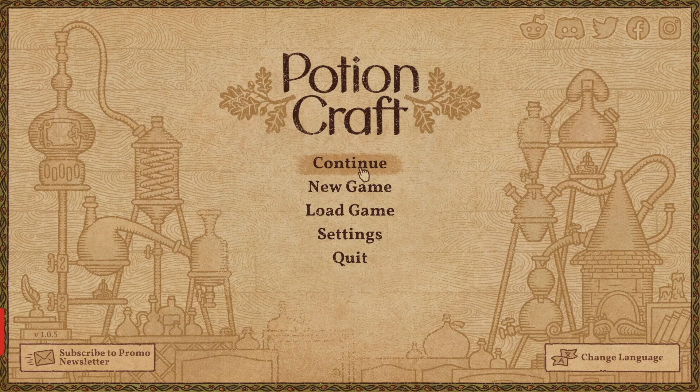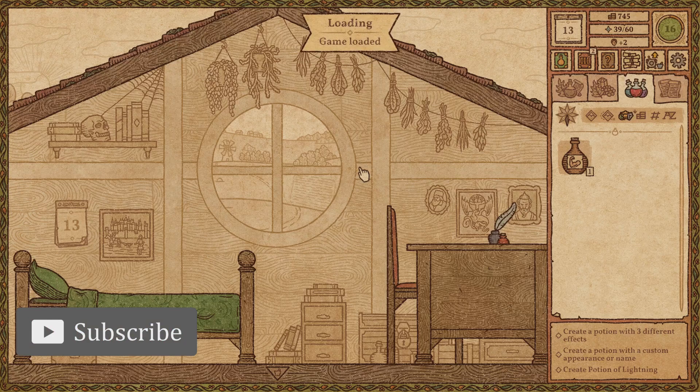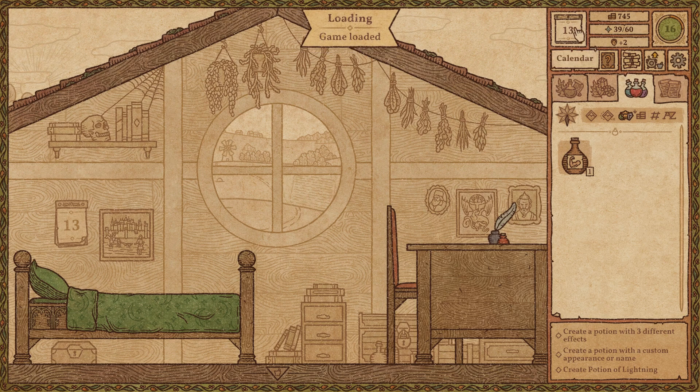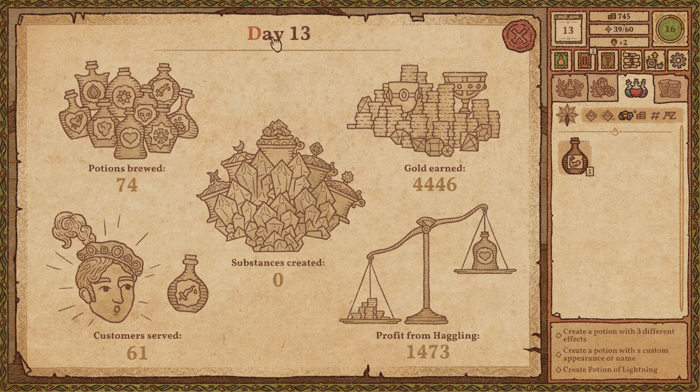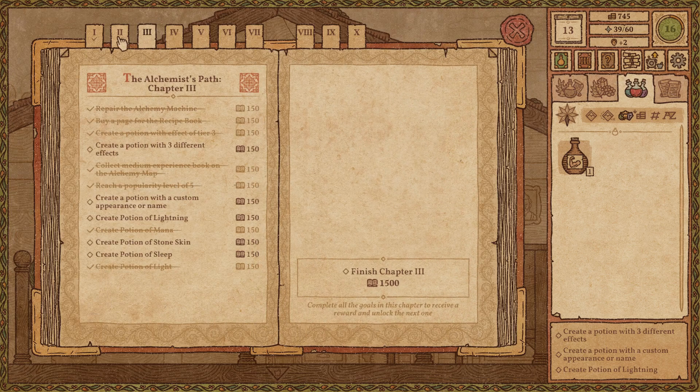Alright, welcome back to Dad Tries to Play Potion Craft. Let's get going. So we are on day 13. Get some stats here: 61 customers, no substances, we're still working on the alchemy machine. 4,000 gold, 1,400 from haggling. We're rolling up the trading points; we don't have any talent points to put in just yet. And along the alchemist's path, we are working on chapter 3.